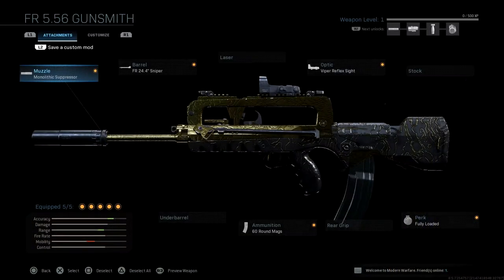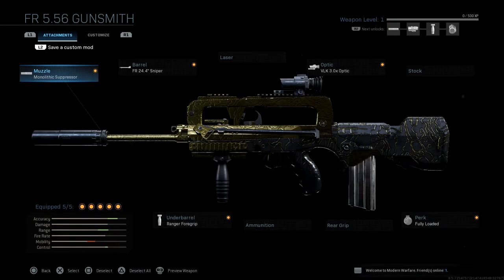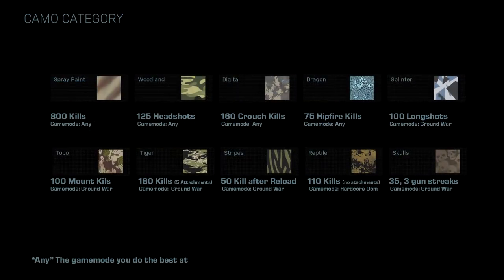On screen right now you're going to be seeing the setups that I used for every camo. You can use any of these setups to unlock any of the nine categories minus Reptile, because Reptile is no-attachment kills. On screen are all the camo categories, what you need to complete all 10 camos in all 10 categories, as well as the game mode I recommend you play to unlock it the fastest.